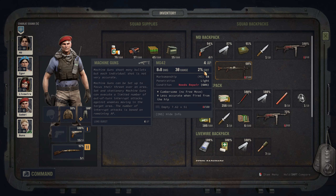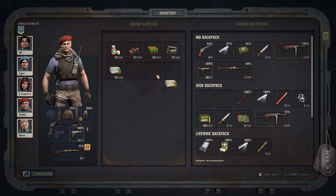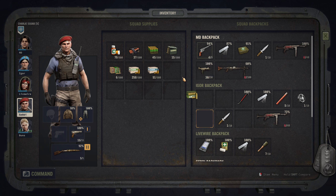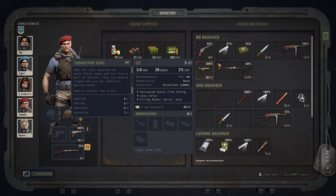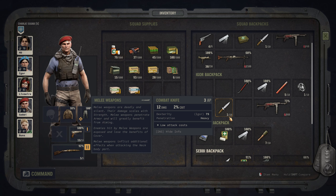I was told that I can put all the ammunition into the squad supplies because the squad supplies are shared among all the mercs. So that's good - keeps the inventory clean. And this looks very good.